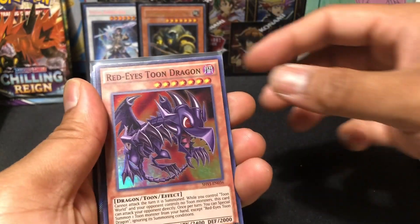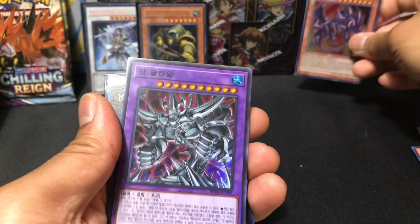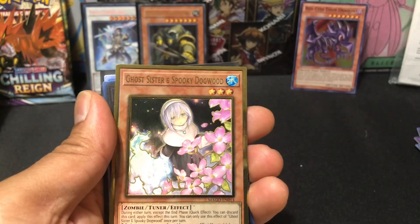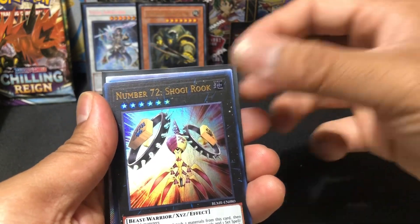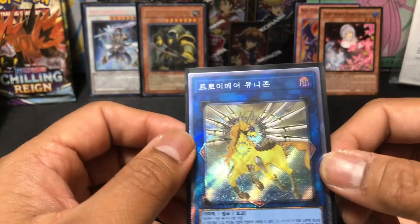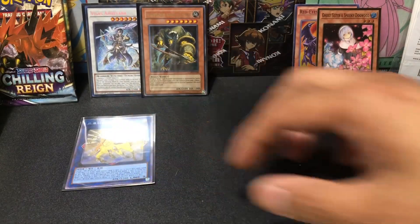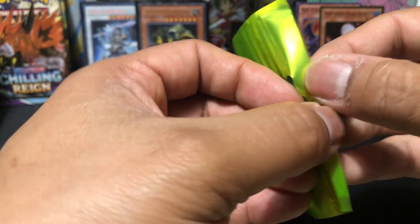We got Manadium Fearless, Red Eyes, Toon Dragon — which I'm pretty sure is worth something. Super Rare Slime. Crystal Beast Rainbow Dragon. A Gold Ray Ghost of the Spirit and Spooky Dogwood — might also be worth something. Number Shooky Rook, and I think this is called an Extra Secret Rare — Nightmare Unicorn. They've got rarities in the OCG that we don't have here in America.